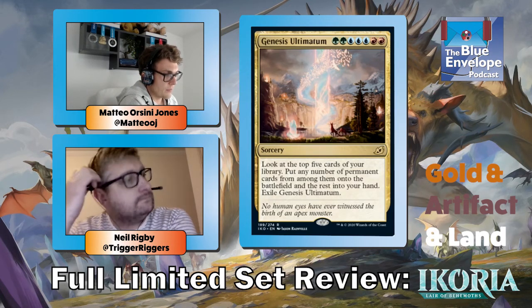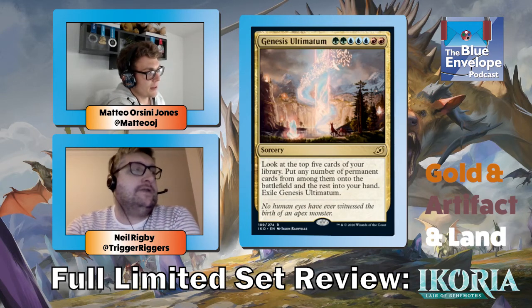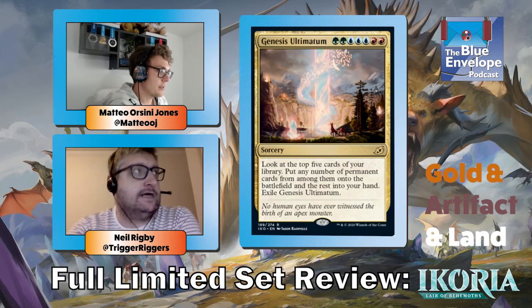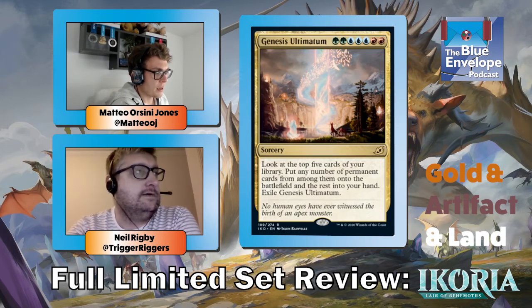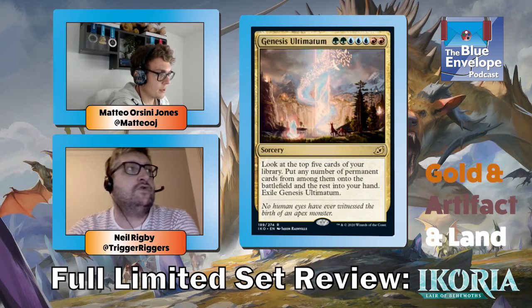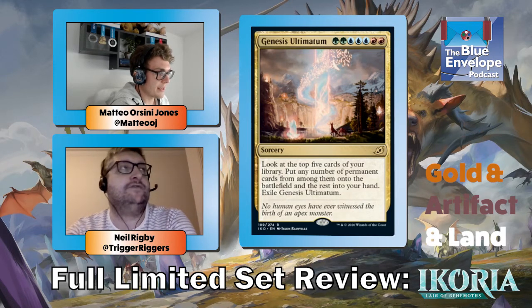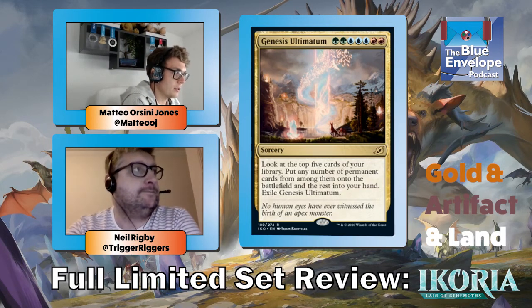Genesis Ultimatum — I think you do play this one because you keep all the cards. This is really good if you cast it — you're probably going to win the game because the creatures go straight into play, and the permanents you don't have to cast, while the rest you keep in hand. It's basically better than seven-mana draw five cards: you draw five cards but can put any of the permanents into play if you choose. If you can cast it, do — you're probably going to win.